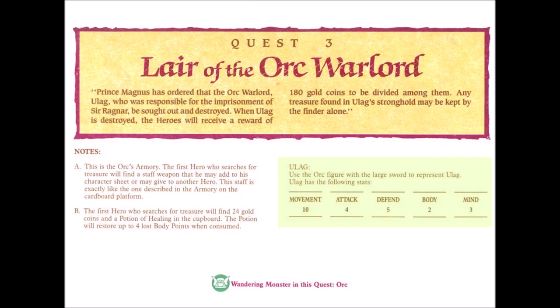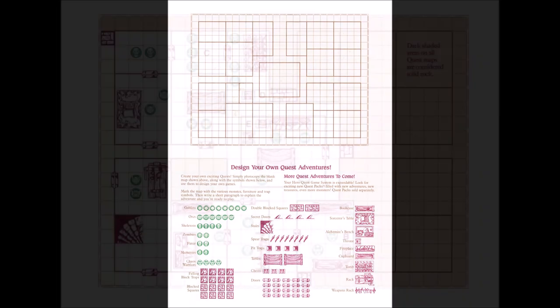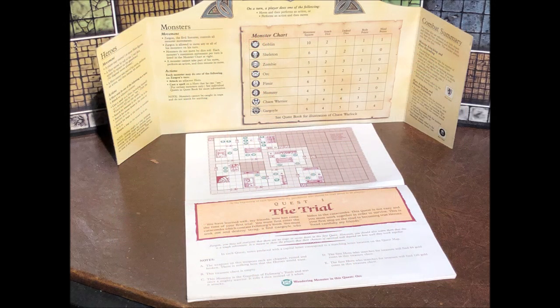In addition to the included 14 initial quests, there is a blank quest map that can be photocopied to allow players to create their own quests as well. The way the game board is set up is actually quite clever, with each of the quests altering and changing the setup for a nearly infinite number of combinations. As you can see from this quest map here, the shaded areas are essentially considered solid rock and inaccessible. In the initial series of 14 quests, each quest is a different dungeon location, while in later expansions, each quest is actually part of the same complex.